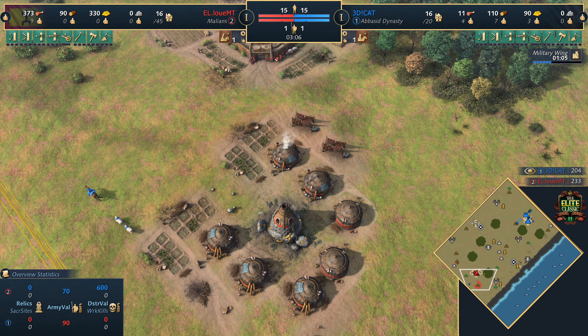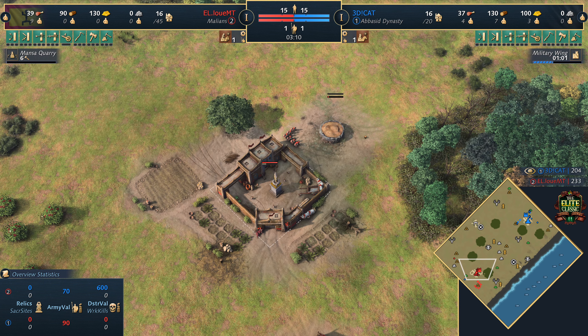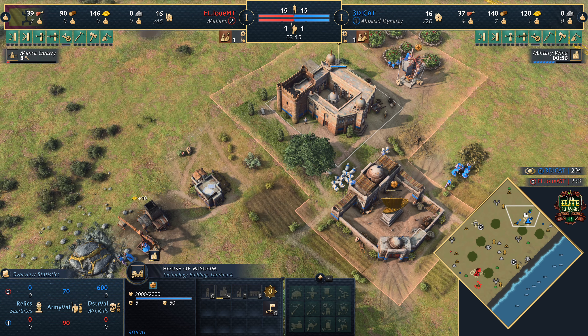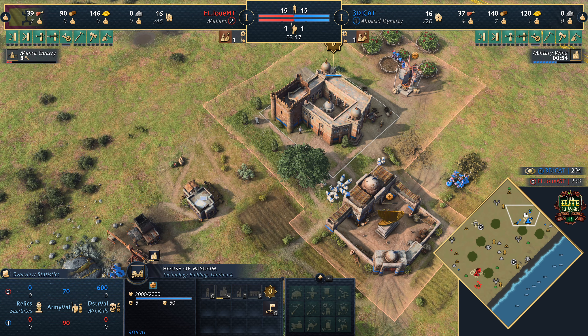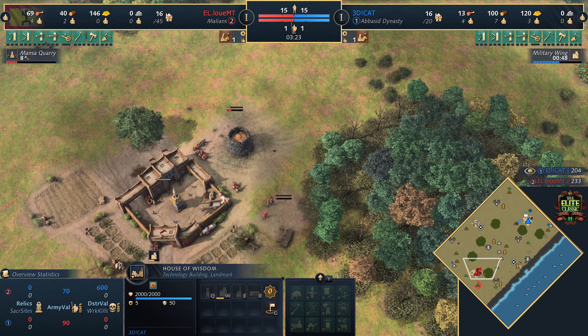Something key and important to think about is the gold spawns. Guess what? The Malians have a back gold. Going to get the Mansa Quarry with 6 villagers. Military wing as the option for the Abbasids - that will help put some pressure on, getting access to 2 spearmen and 2 archer rangers, and is likely to move out on the map.